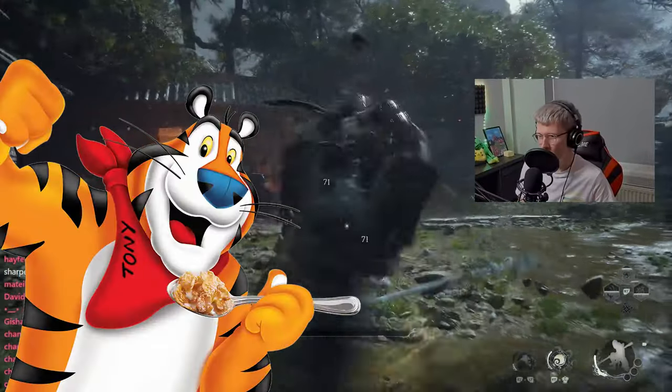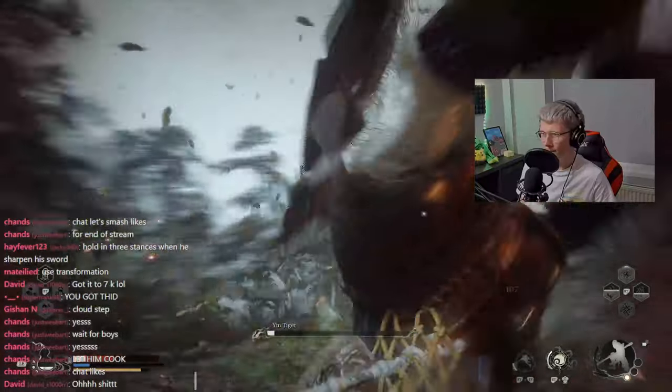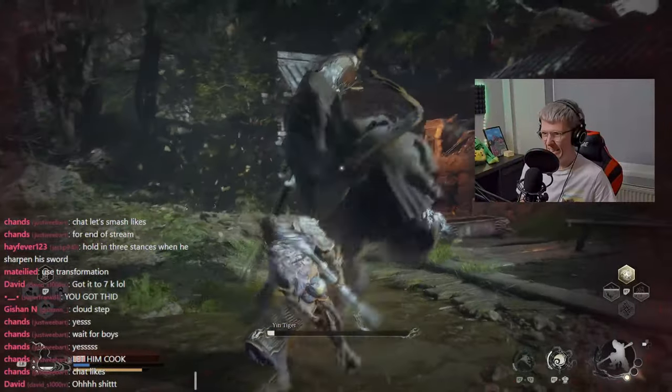So this is me fighting Yin Tiger in Black Myth Wukong — look at the health right there. You think I'm going to get him on this one? Unfortunately, it wasn't this run. He ended up getting the better of me once again.